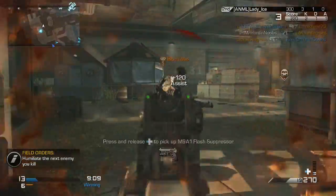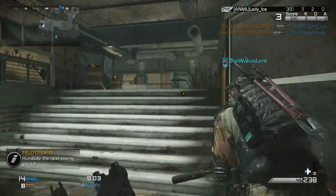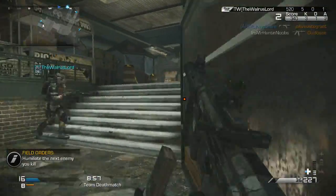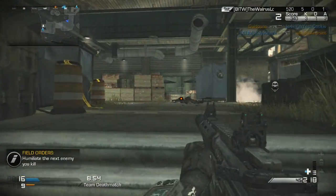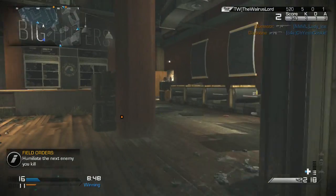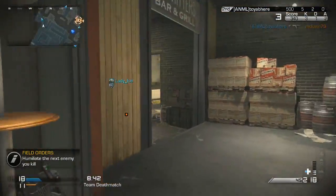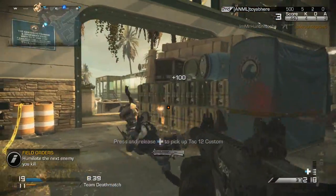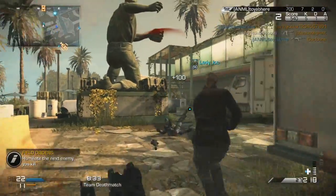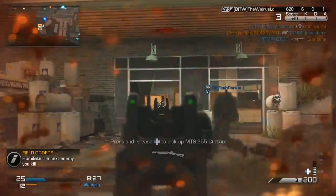What I want to talk about is using the right killstreaks on the right maps. I suggest setting up a gun you're comfortable with and using multiple killstreak loadouts for different situations. I have three or four different Honey Badger setups, each with different killstreaks. I actually made a mistake on this one — I had the Helo Pilot, the Maniac Juggernaut, and the chopper that does absolutely nothing for you. Those are not the right streaks for this map.